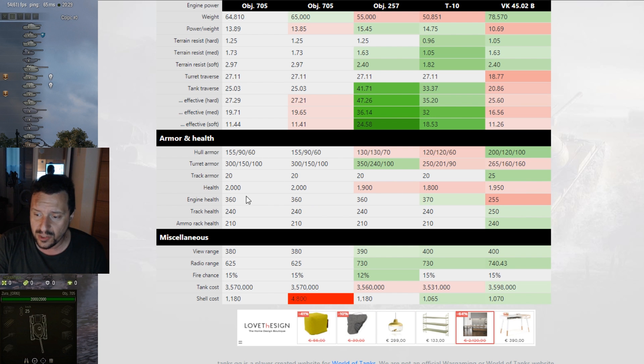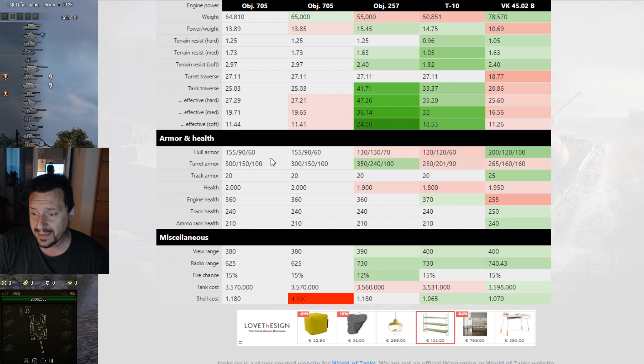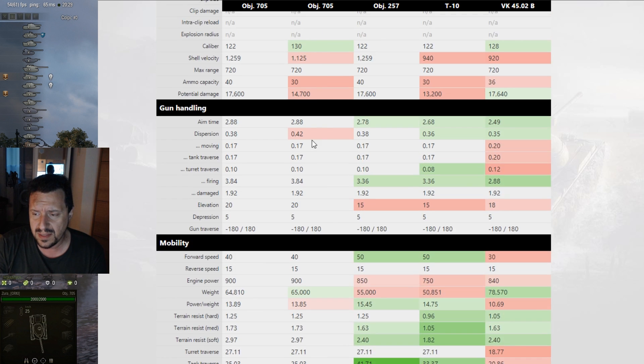Health is standard — just a little more than the others. Turret armor values are amazing; even the OBJ 257 has monster turret values. The Russian turrets are pretty good — even the T-10 with 250mm is very good due to well-rounded and sloped armor. For the hull armor: 155mm on the front, 90mm on the side. The 90mm is not a big value for a side scraper — T-10 and OBJ 257 do way better.